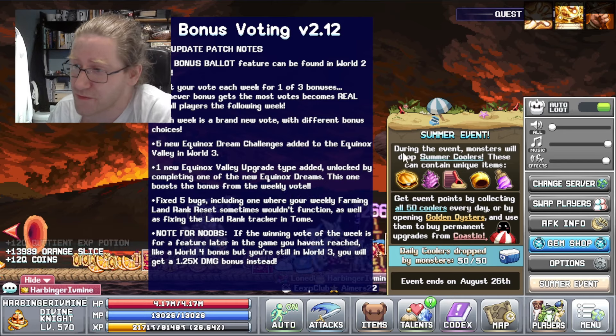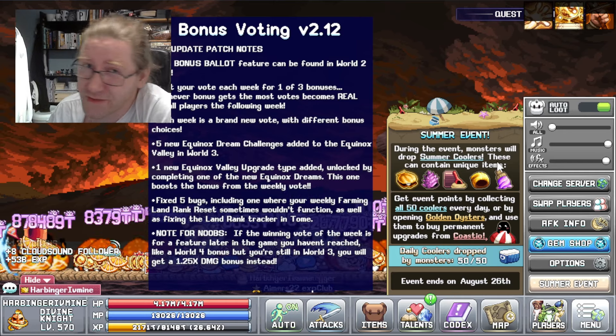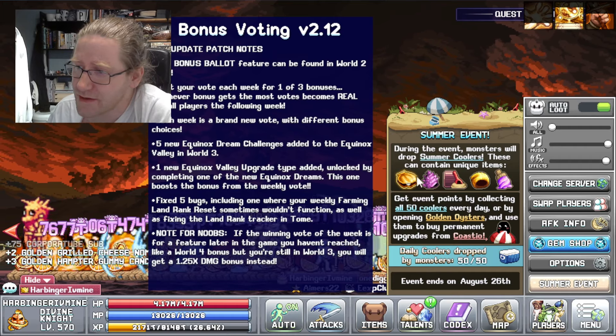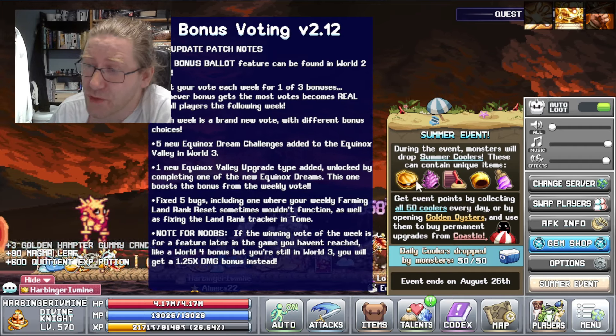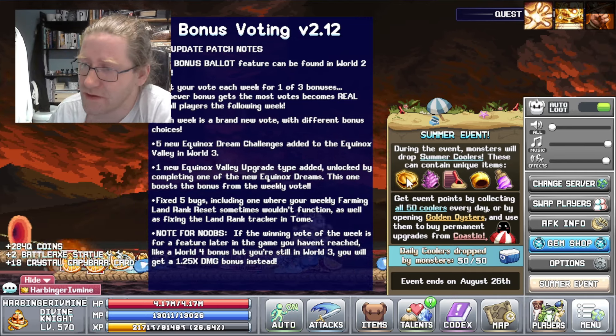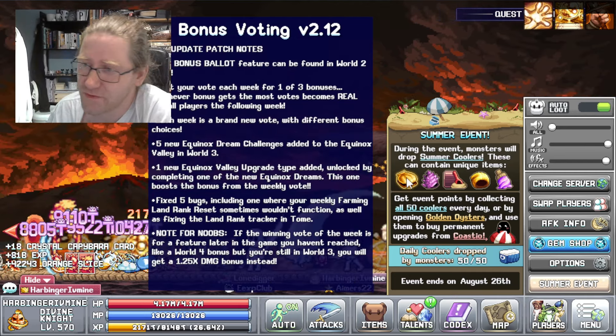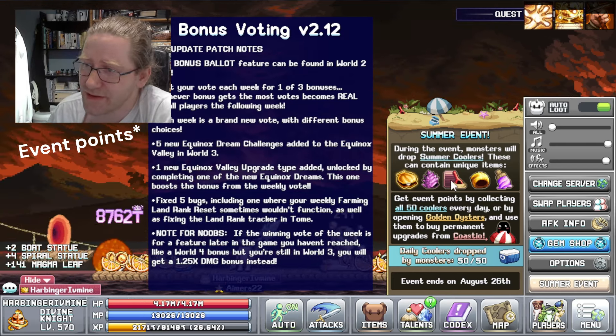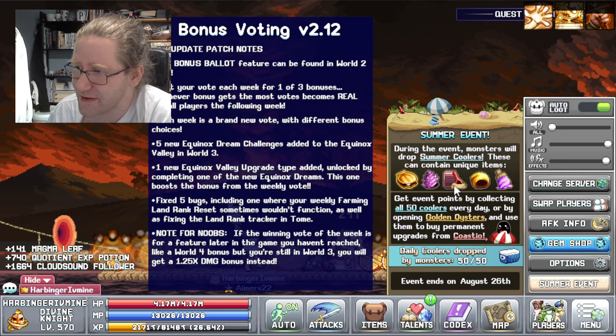During the summer event, monsters will drop summer coolers. They can have unique items within. The one thing you really, really want is these golden oysters, as they will drop upgrade resources, but more on that later. Other than that, we have these rare hats and we have these nametags that they can drop.